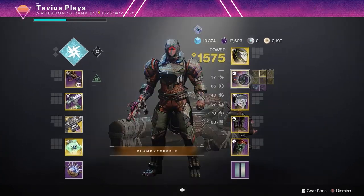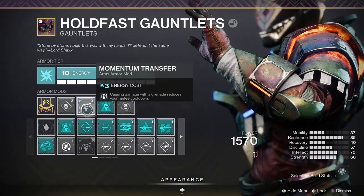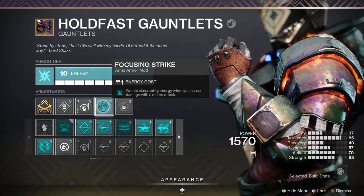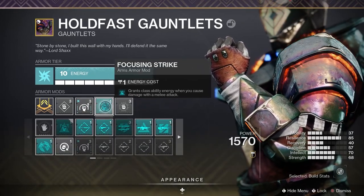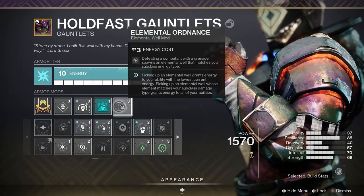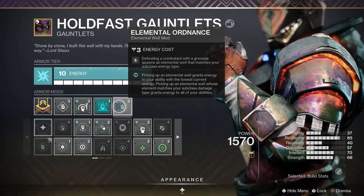For my arms, I went with Momentum Transfer — causing damage with grenades reduces your melee cooldown. Focusing Strike from the seasonal artifact, which grants class ability energy when you cause damage with a melee attack. And Elemental Ordnance — getting a grenade kill spawns an arc elemental well.